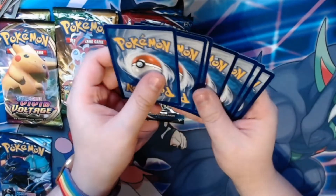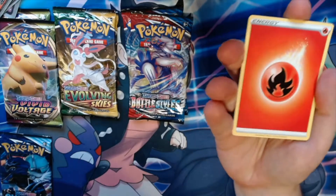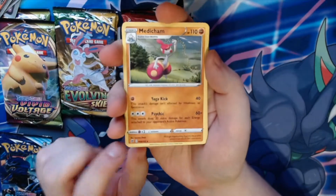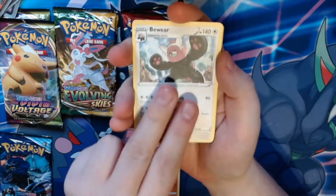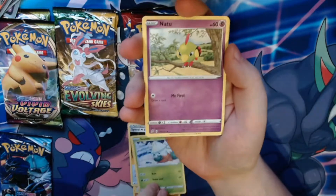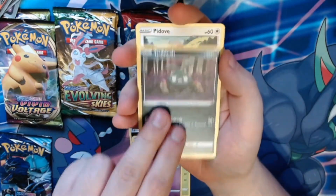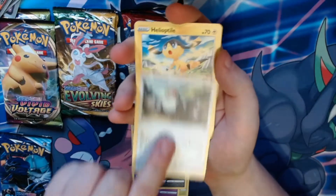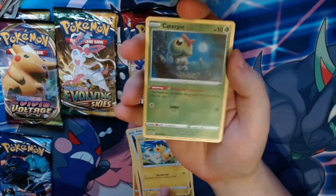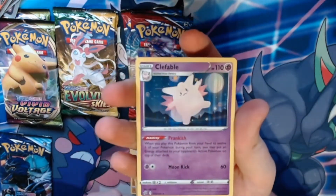Okay, so fourth card in the pack — we're going to guess fire energy. Well, one for one, brilliant so far. We have Medicham, Bewear, Speed Energy, Snorlax, Natu, Pidove, Appletun, a reverse holographic Caterpie, and a holographic Clefable.